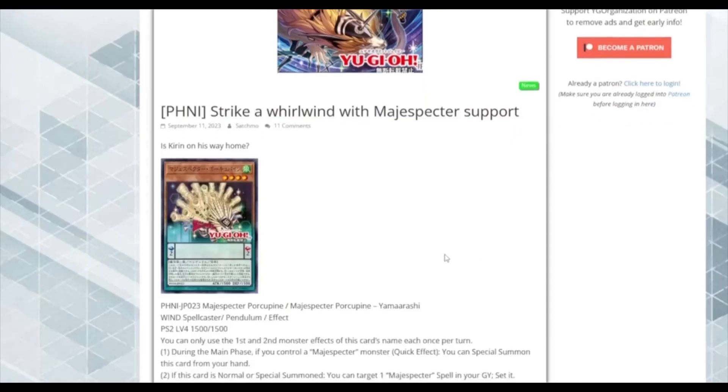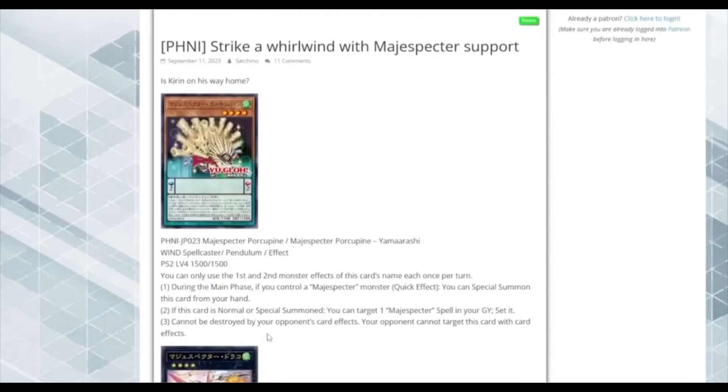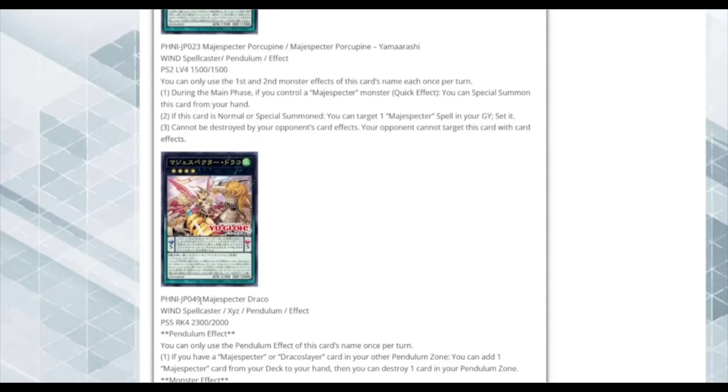Magispector Porcupine — Wind Spellcaster Pendulum, 1500 ATK / 1500 DEF. During the Main Phase, if you control a Magispector monster, you can Special Summon this card from your hand as a Quick Effect. If Normal or Special Summoned, you can target all Magispector spells in your graveyard and set them. It cannot be destroyed by battle or opponent's card effects, and your opponent cannot target it. Magispectors now have an extender — you can Normal Summon Bombuku, search Porcupine, Special Summon it, then make Beyond the Pendulum or similar. Really good for Magispectors.